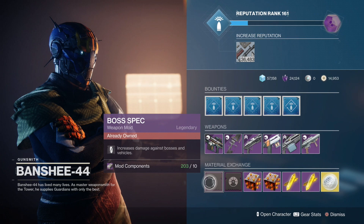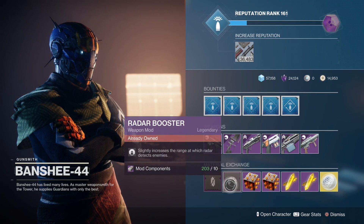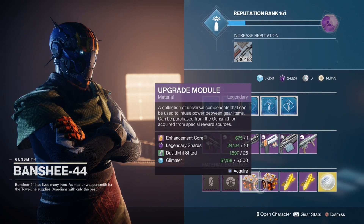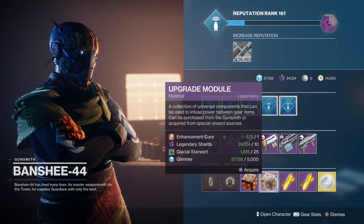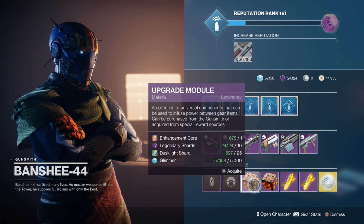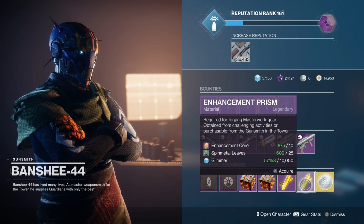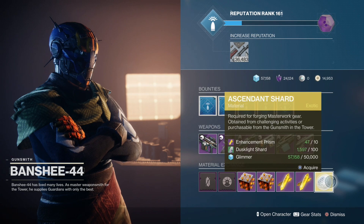We then have the Boss Spec, so if you still don't have that, make sure you get it. And then we have the Radar Booster, which slightly increases the range at which Radar detects enemies. And then we also have the Upgrade Modules, which take Glacial Starwort, so Europa Currency, and EDZ Currency. We then have the Enhancement Prisms, which take Dreaming City Currency and Cosmodrome Currency. We then have the Ascendant Shards, which take EDZ Currency.